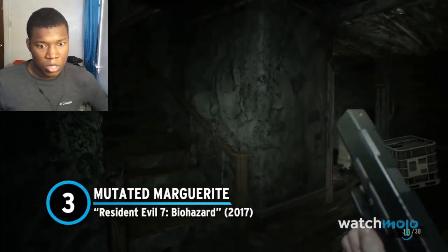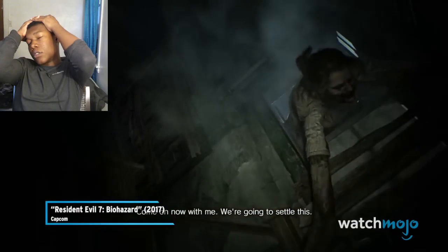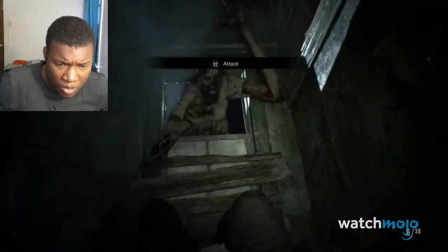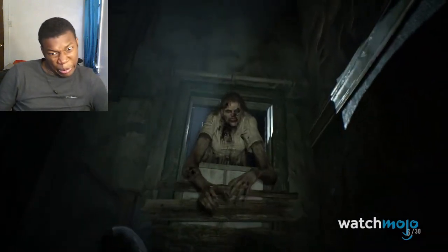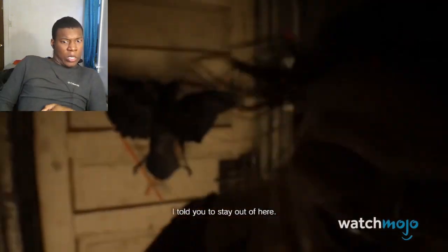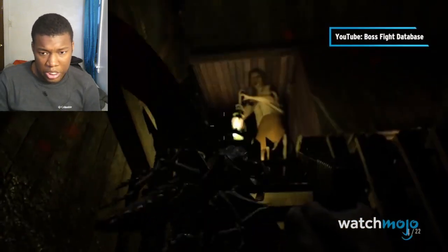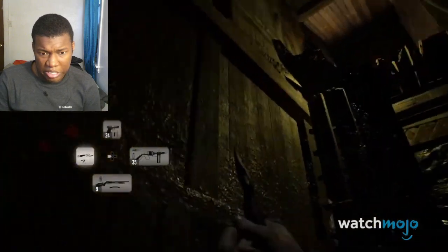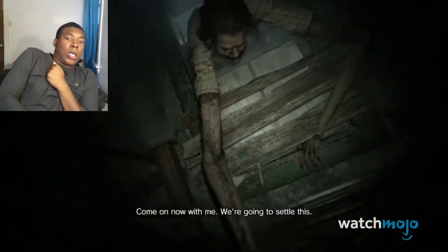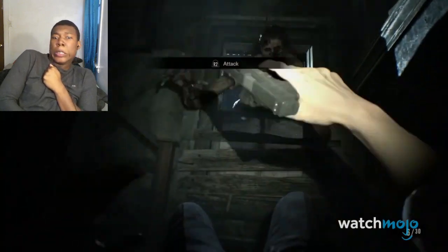Number three — Mutated Marguerite, Resident Evil 7. Oh no, oh no, oh no. Shoot her, kill her! Marguerite is a creepy character from the beginning, perhaps the creepiest of all the Bakers. But when you finally encounter her as an antagonist, things take a turn for the worse. He thinks he's defeated her pretty early on, only for her to mutate into a spider-like creature surrounded by swarms of insects. You finally see her in all her glory when she crashes through a boarded-up window at the top of the stairs, grabbing Ethan with her freaky new arms and forcing him to fight his way free.